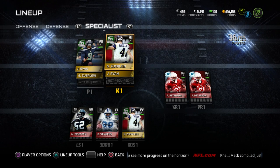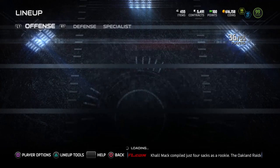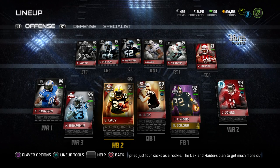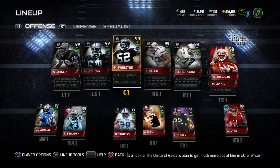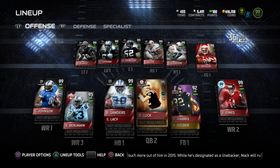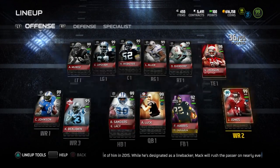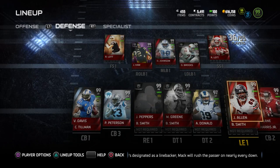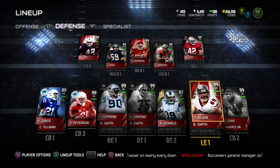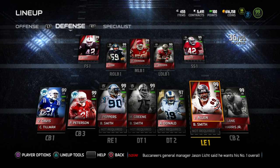Let me quickly show you the specialists - we haven't really made any substantial differences there. Also, backup running back right now is Eddie Lacy Final Edition. We've got that - some of you might have seen it, some might not. We've got some good running backs, a great quarterback, amazing wide receivers, the best offensive line you can build in the game, a great tight end. Defense is pretty much one of the best you can put together other than having boss cards or golden tickets. I'm really proud of this team at this point - I'm happy to have it. It sucks that we're almost ending Madden, but I think it'll be fun for maybe another week or so.